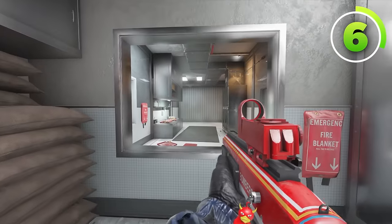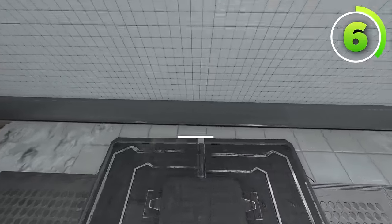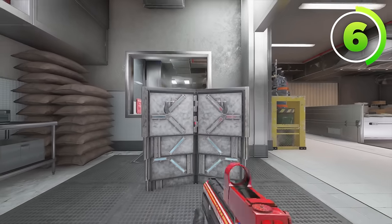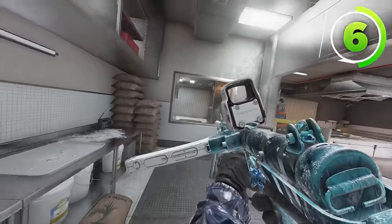Another common vault location is below this double window right here, which you can easily put a frost mat below if you don't have a deployable shield. But even if you do have a deployable shield, you can just put it behind the frost mat right here, which is typically where the shield is anyways. And if they see a shield here, they're not going to expect a frost mat to be there, so it works out even better.